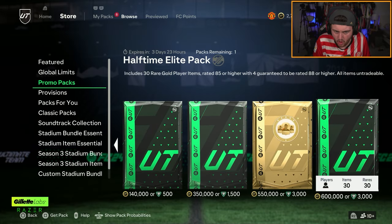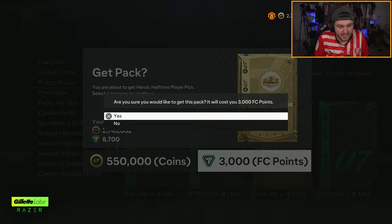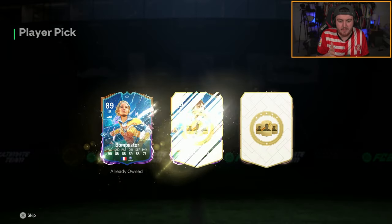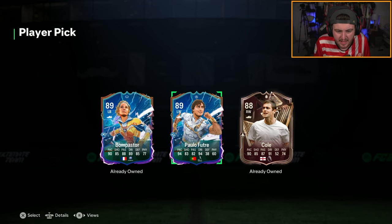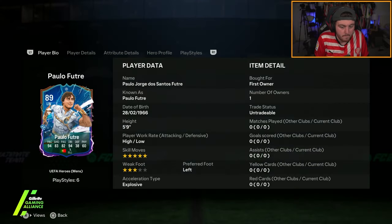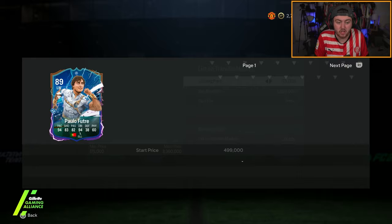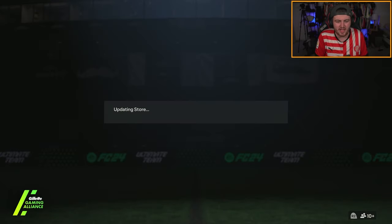We also got some new store packs to open. We've got ourselves a heroic halftime player. I'll take Paolo Futre's UCL card - it's not his fantasy card, I'd have preferred that, but that's still a W. Five-star skill moves. About 500k - very happy with that, thank you very much EA.